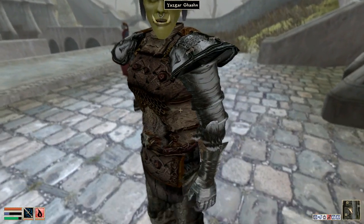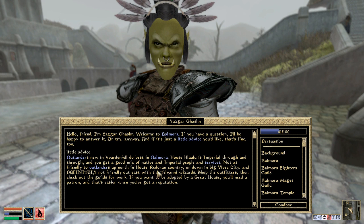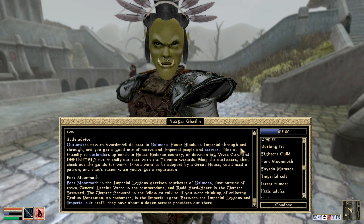There's a nice headdress you've got on there. What's your name? Yasuga. Little advice: outlanders new in Vvardenfell do best in Balmora. House Red around country or down in the big Vivec city — and definitely not friendly out east with the Telvanni wizards. Fort Moon Moth is the Imperial Legion's garrison south-east of Balmora, just outside of town. General Larius Varro is the Commandant, and Radhard Hart is the Chapter Steward — the fellow to talk to if you're thinking of enlisting.